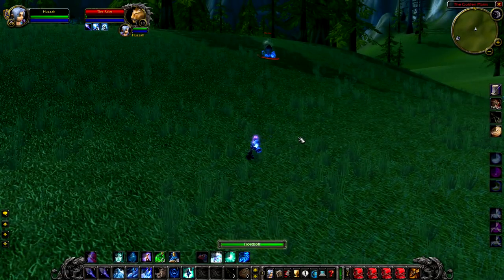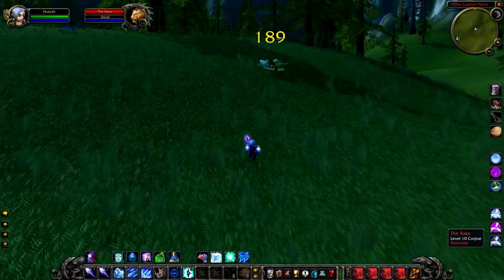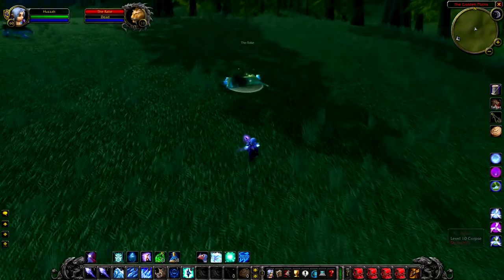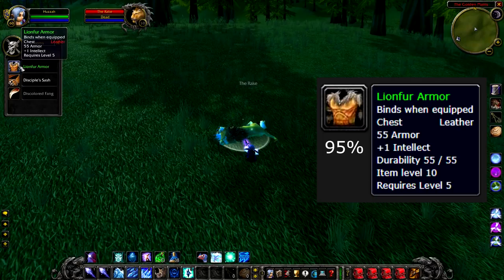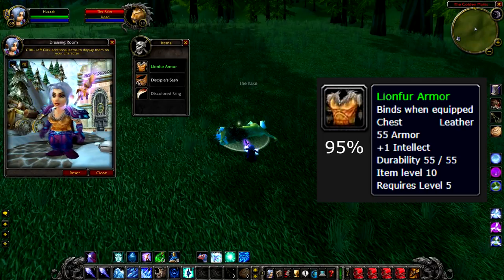Nevertheless, he does drop a unique piece of loot — just one green, a 95% chance to drop an item called Lionfur Armor, which is a nice leather chest piece. So that's two creatures that have dropped unique leather chest pieces in Mulgore.